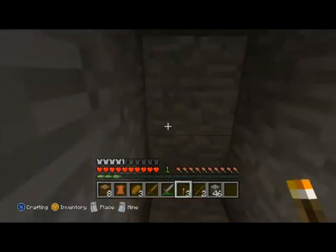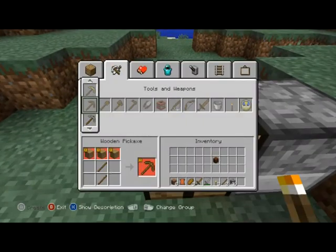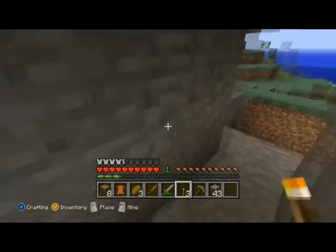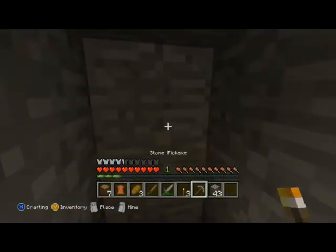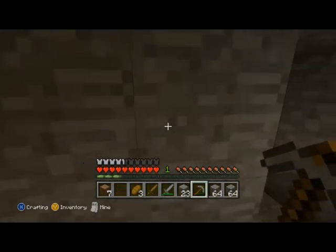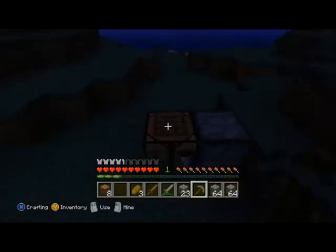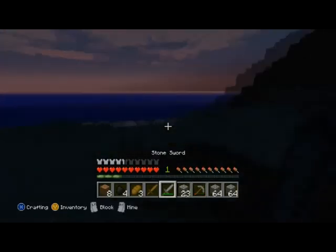I don't have my pickaxe with me right now so let's see if we can find some iron while we're waiting for night time to come. I'll block the entrance so no mobs can get in and surprise us while we're digging away. Right, it's night time outside so let's go find some mobs. We'll make some sticks up — four sticks, that'll do. Here's my sword, let's find some spiders.